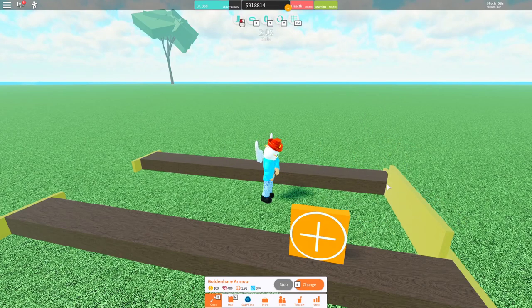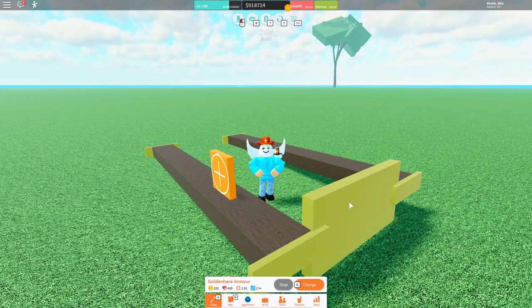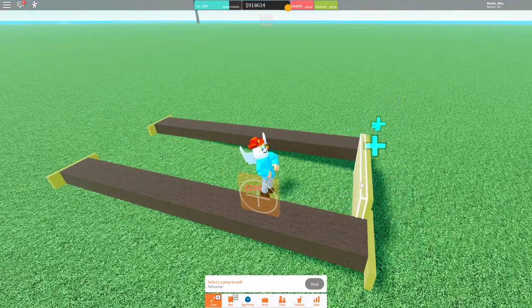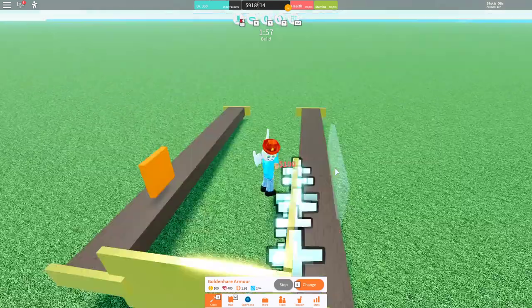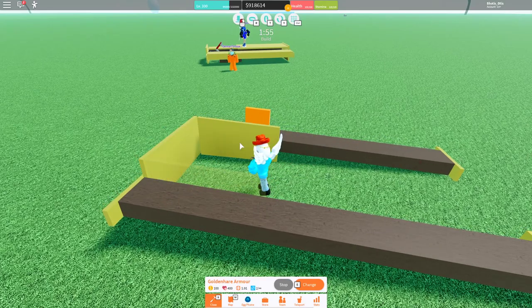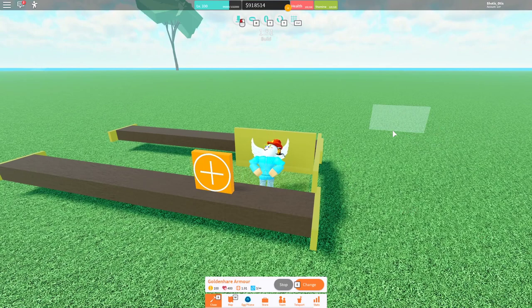So to do that, we're going to put a piece of gold in here - or whatever armor you're using - right here. And then we're going to go up one time, just once. And that's it. Next, we're going to place a piece of armor right here. And as you can see, they don't line up. Don't worry about that - we will fix it.